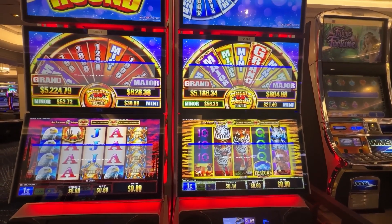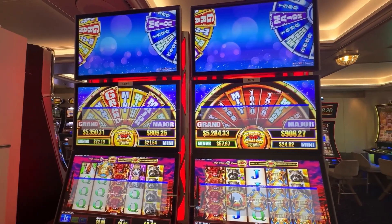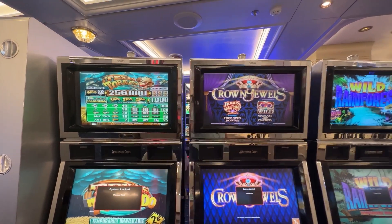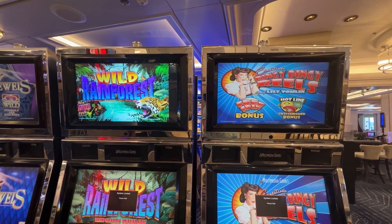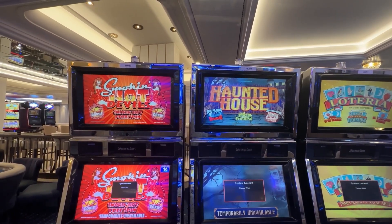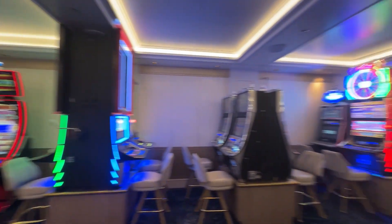Sea Tails, Winter Wolf, Wild Shootout, and Fairy's Fortune. These are two more of the Wheels Go Round — we saw one of those earlier on the other side — one cent denomination. On the opposite side are two more Wheels Go Round; I've never played this but there are five of them in this casino. And again a row of individual older-style games: Tornado Texas, Crown Jewels, Wild Rainforest, and Ringy Dingy Reels — if any of you have heard of any of these games, comment below.